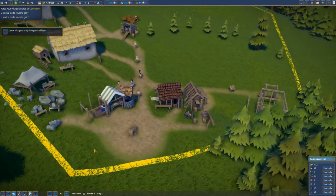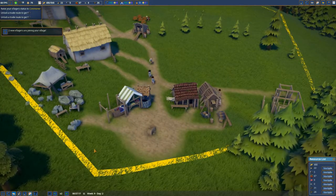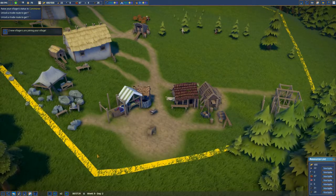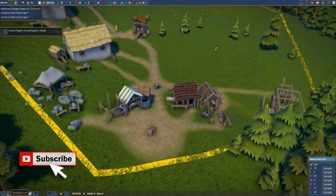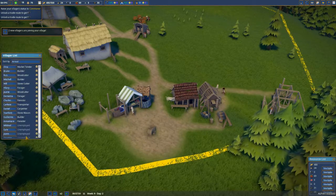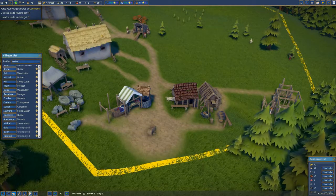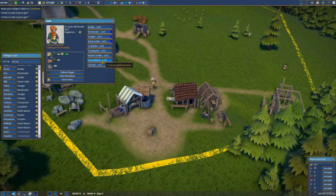Two new villagers are joining your village — come on, villagers, come and join the expedition of excellence! Let's look at the workplace list and villager list. We've got quite a few unemployed going on here. A stonemason — Gale is going to be a stonemason as well.